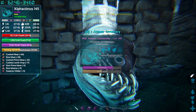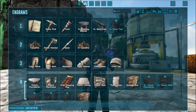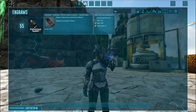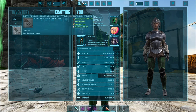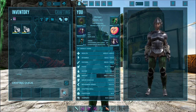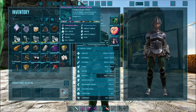So with our toothy boy tamed up, let's go ahead and craft a saddle for it. At level 55 we can unlock the Xyphactonus saddle and craft it in our inventory, as with all the other saddles. I did go ahead and tame up a second one because I wanted to see if they get a pack bonus — I'm not 100% sure if they do, but we will find out momentarily.